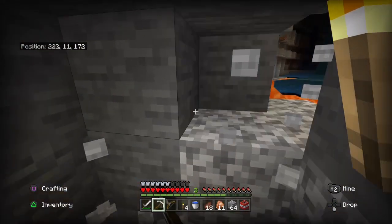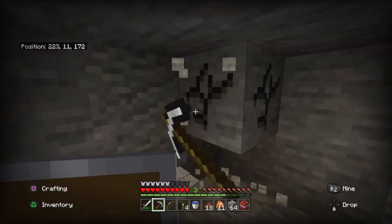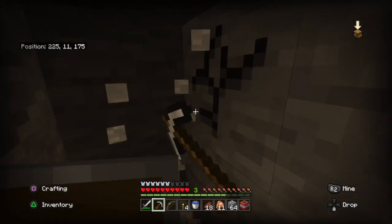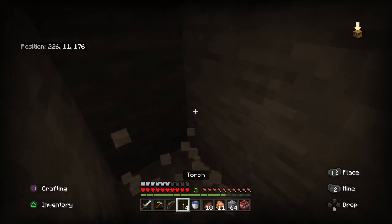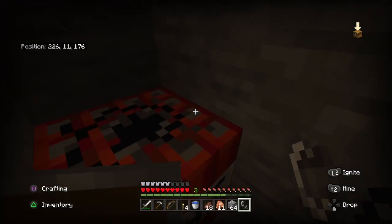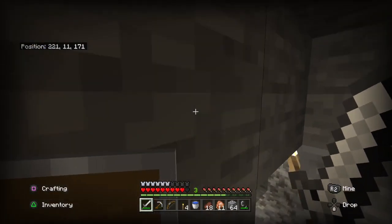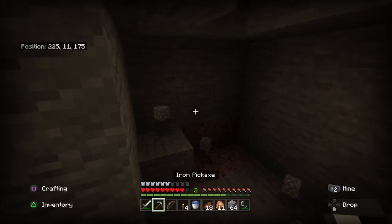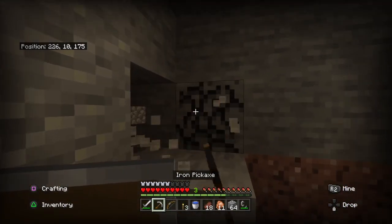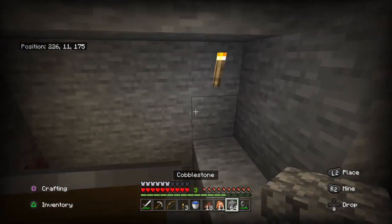Way to find diamonds number two is strip mining. Strip mining is a more broad way of finding diamonds. To do this, you just need an open area to mine, or just make an open area. I recommend using a block of TNT to open up the space and start mining. It's an easier way to find diamonds since you clear literally every single block that is in your way.